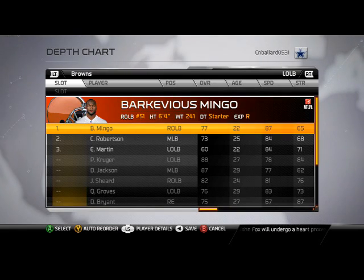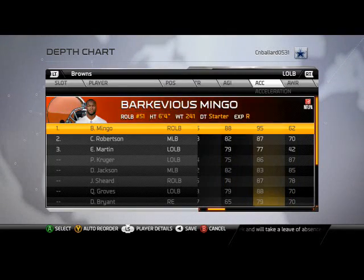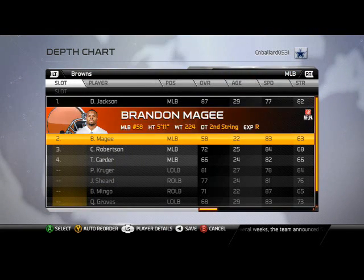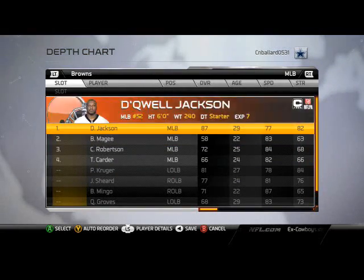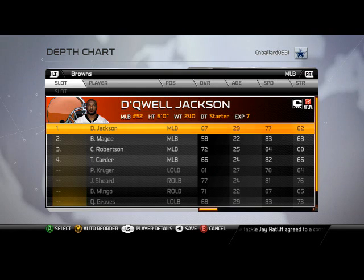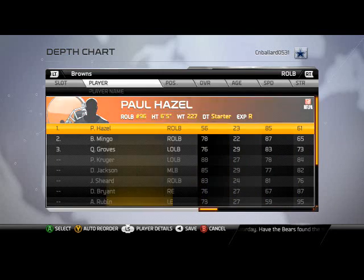Left outside linebacker, we've got Barkevious Mingo — 87 speed, 95 acceleration. He's going to be really effective for pressure off that right edge, a lot like Patrick Willis. Middle linebacker, we've got Dequel Jackson. For those of you who like to use faster guys, you could sub in Craig Robertson, Mingo, McGee — any of these guys. I like Jackson because I like his hip power. Right outside linebacker, we have Paul Hazel, 85 speed — not as good as Mingo, but 6'5", decent acceleration and speed, going to be just as good on that other side.